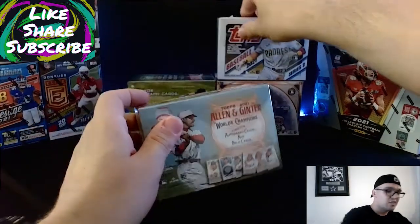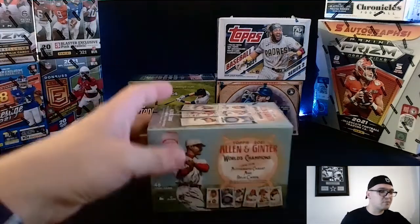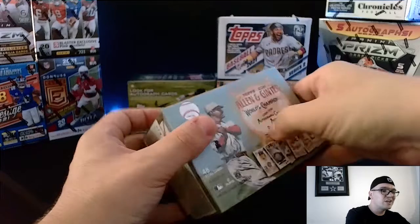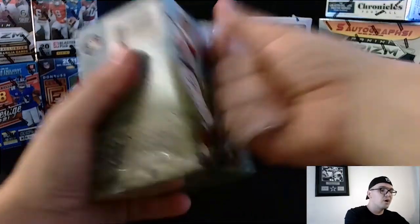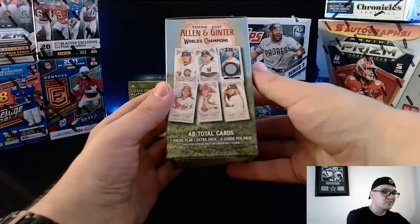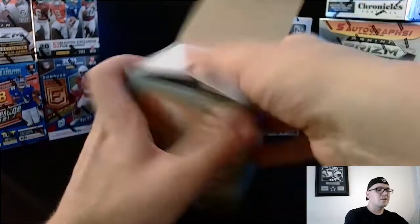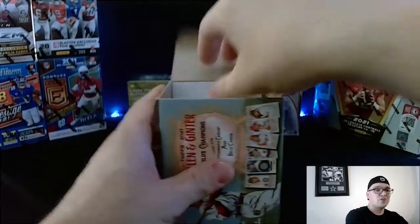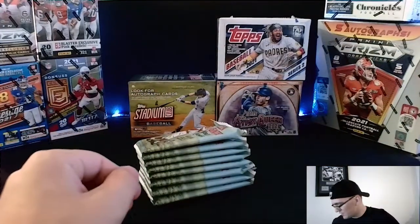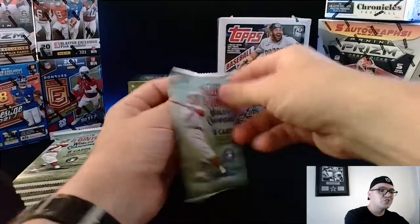Allen and Ginter is probably the least popular of these with the least amount of big-time hits. There are 48 total cards inside, with a chance for autographs and relics — no promises on anything, which is pretty common for retail boxes. They do have some cool cards, including patch cards with that old-school throwback style. Let's go ahead and jump right in with this first box.